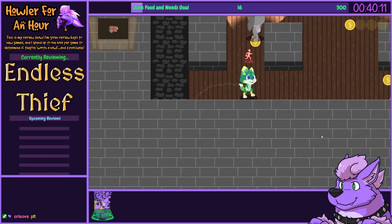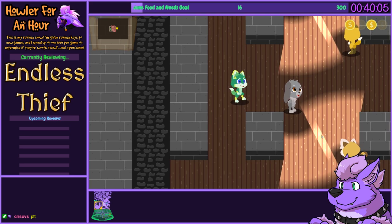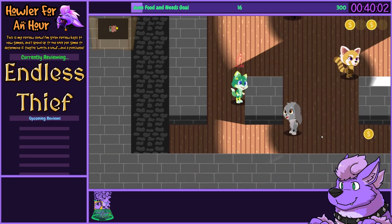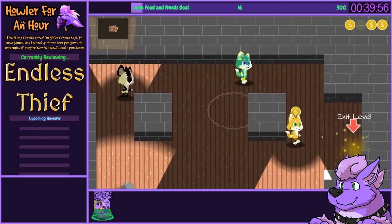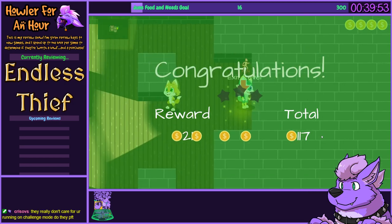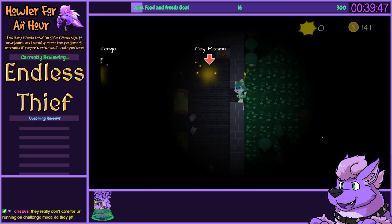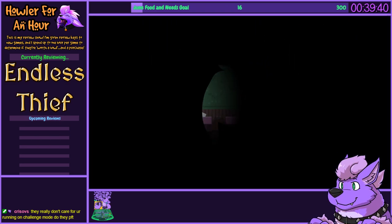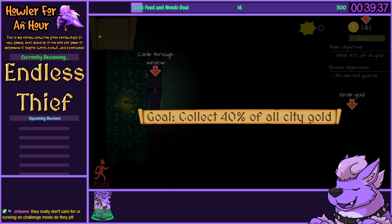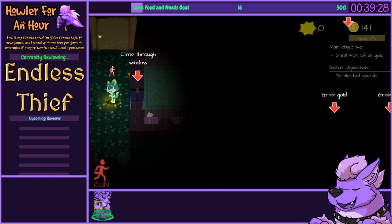This one seems a lot easier. There we go. Running doesn't seem to be a big deal. Let's play an actual mission though. Small home — that's our target. Steal gold. Collect 40% of all city gold. All city gold? I'm going into a small home. Does it possess all the city's income? Is this the bank treasury of the entire city?